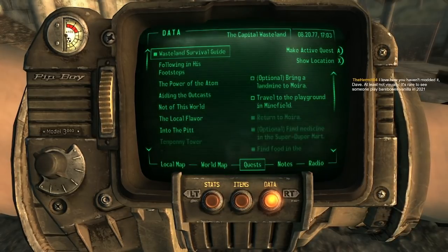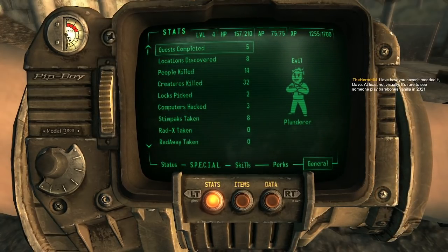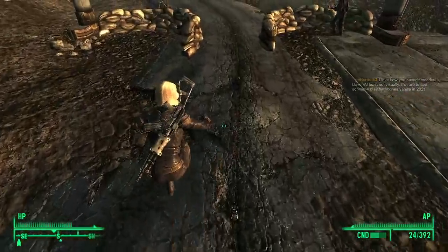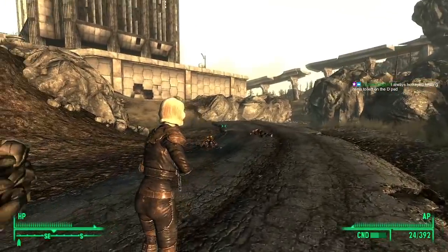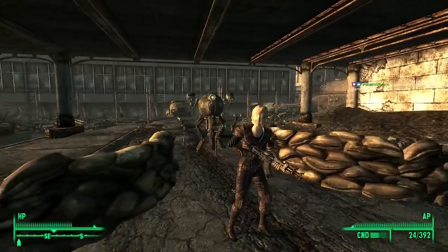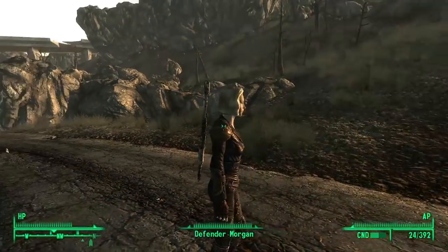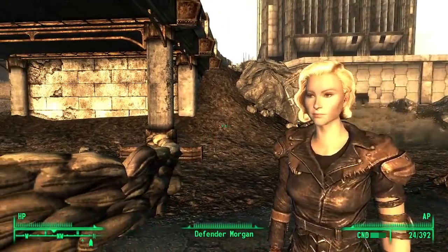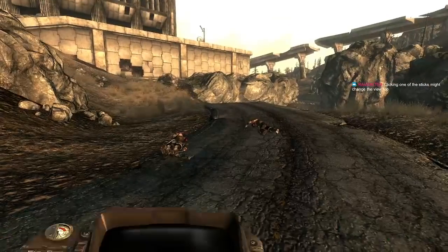I've just noticed it changes the texture on the thing down below — left trigger and right trigger for stats, items and data. We are a 'plunderer' now apparently; I think we were a vagabond or renegade previously. Y to jump — thank you! I'm going to assume it's X to get my weapon out — yep. Left bumper to change my view, okay. It has quite a slow pan and it kind of stutters as it moves around — that's a little unpleasant.